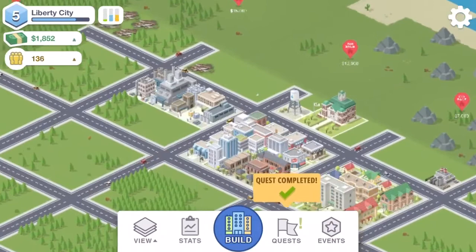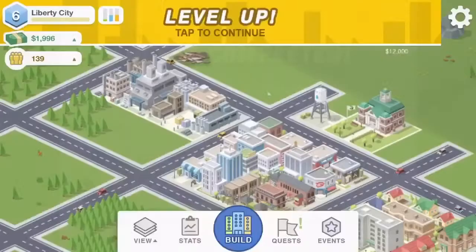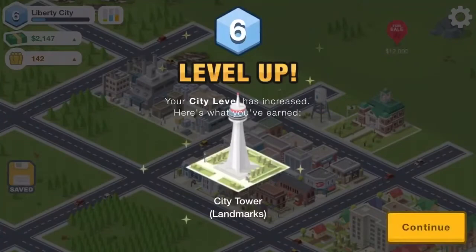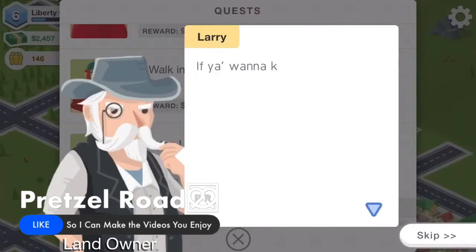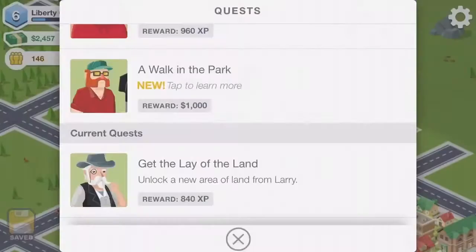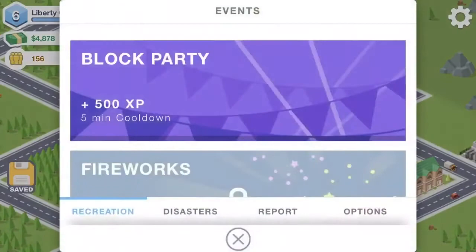Completed quest — there's no place like home. Now we can accommodate more citizens in our city. Awesome! We've also leveled up, which means we can build a city tower. We also have a lot of new quests. Lay of the land — I'm Larry and I own the land around these parts. If you want to keep growing, you need to buy my land. Let's do that block party thing quickly because that's just going to give us extra XP, which is pretty cool.